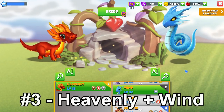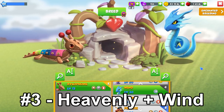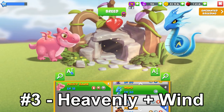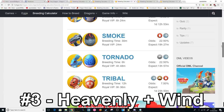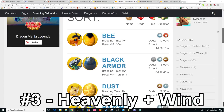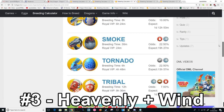The third best combination you can use is the Heavenly plus Wind Dragons. There are other dragons that share the same elements as the Heavenly, such as the Xylophone and the Shamrock. If you have those, you can use them as a replacement. The Heavenly was just the Dragon of the Week so a few people have access to him now. This gives about a 2.8% chance to breed the Fairy with 7 other possible outcomes, and while most breeding times are relatively short, there's a chance to breed the Black Armor, Razor, Tornado, and Tribal Dragons whose times are a little longer.